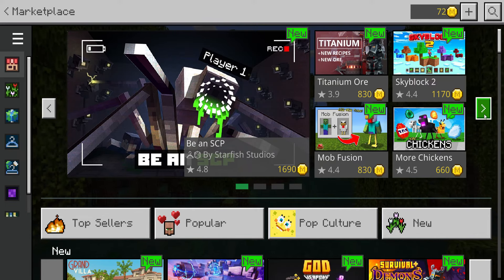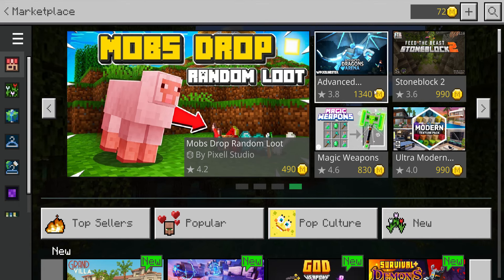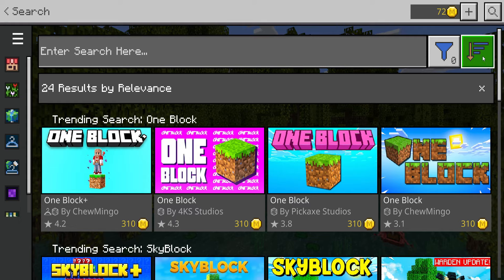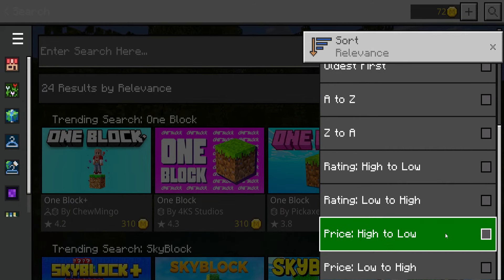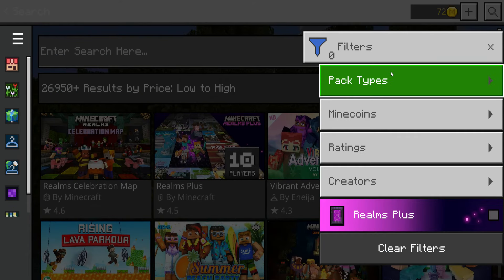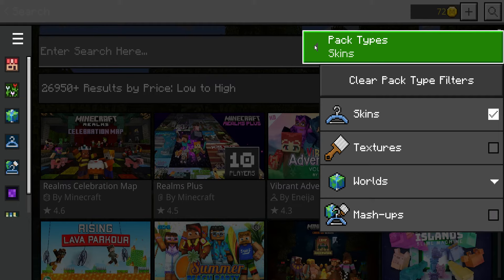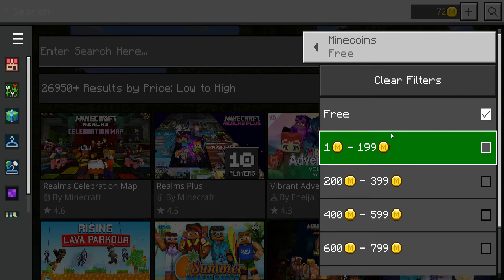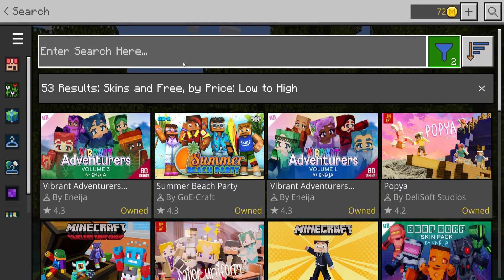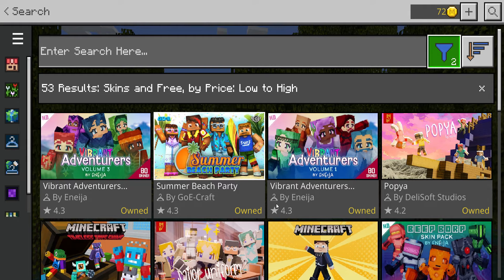A lot of times you can find things right here on what I call the banner page by just clicking through, but that's not the case today. What we have today are skins, so we're going to go up here to the magnifying glass and click on it. We're going to go over to the filter — I used to use descending, and you still can, but today we're going to use filters. I'm going to do two filters: the first one is pack type 'Skins,' and then I'm going to click on 'Minecoins' and select 'Free.' Then click in the search bar without typing anything and it will automatically filter to show free items.